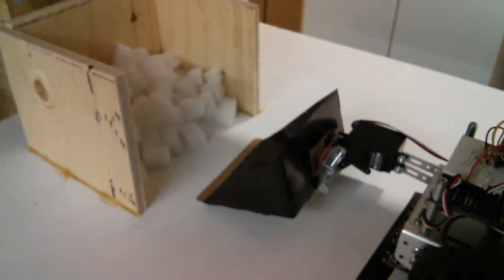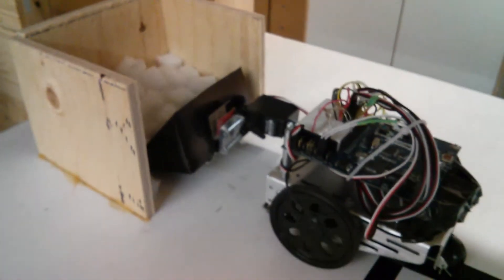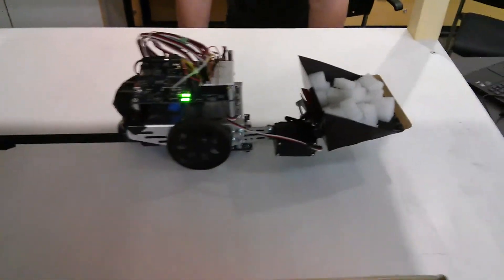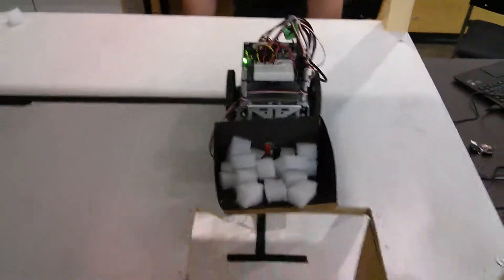Here comes an LHT scoop to the stope full of broken ore. Look at that bucket — that's a full load. It's very close to a spill door, but that's okay. Coming to the ore pass.